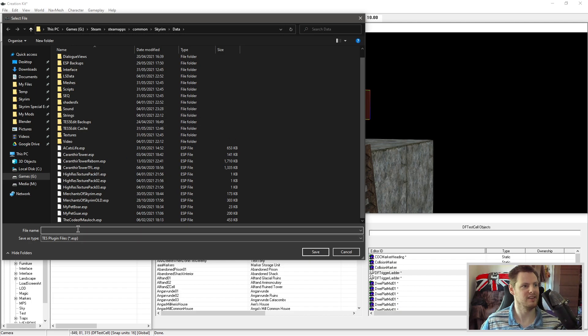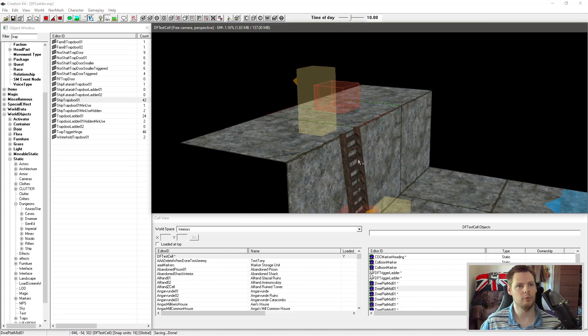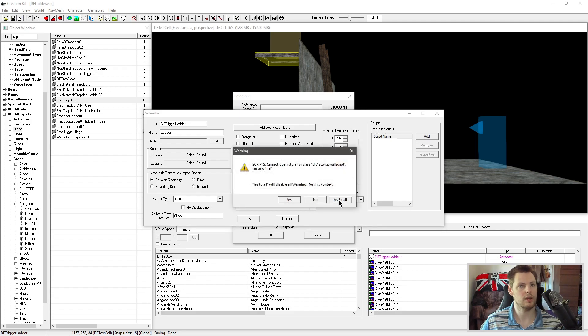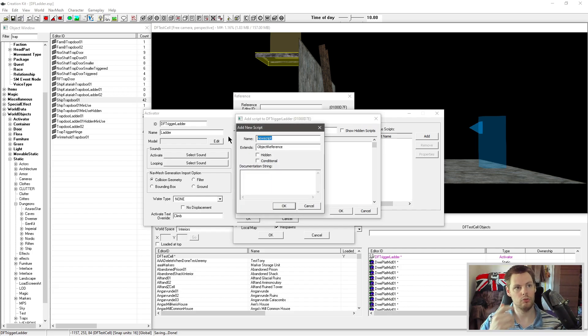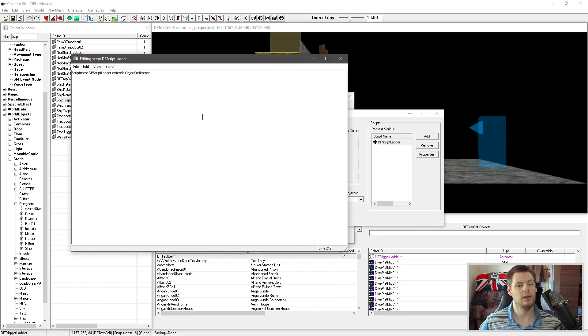I'm going to save this mod as 'dfladder' just in case. Now we need a script. Click on the trigger, edit the base, and add a new script. Give it a few seconds — you may get a warning the first time you open this in the Creation Kit; just click Yes to All and ignore it. Double-click and create a new script. I recommend giving it your own script name, then copying and pasting my script into it. I'll call mine 'df script ladder'.